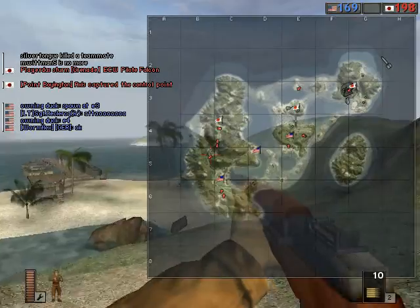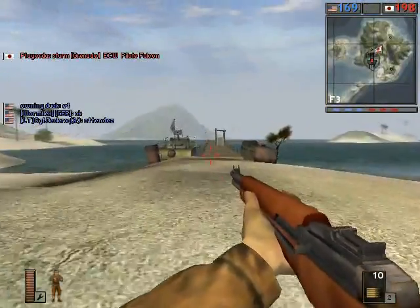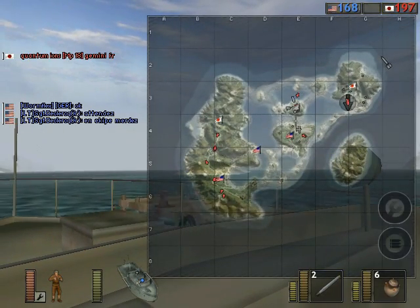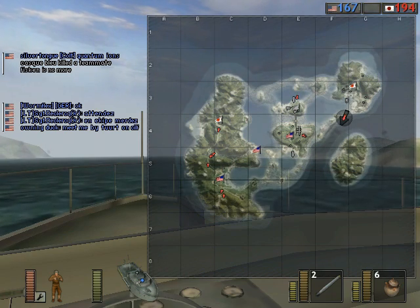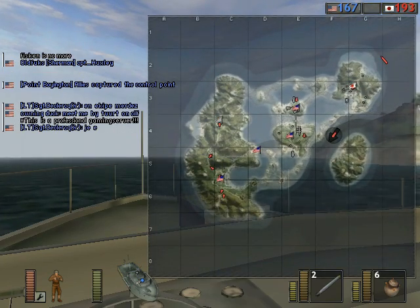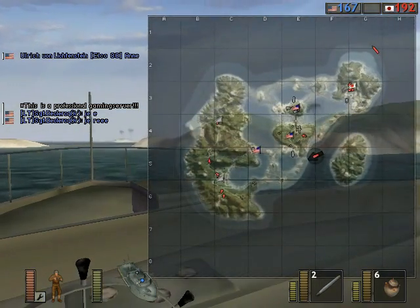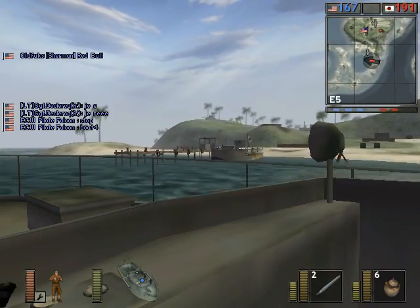Traditionally speaking, this flag over here is the one that the Japanese tend to go for first, especially back in the days when the destroyer faced the opposite direction. Because there's a little landing zone right up in the northeast corner. It's a very useful flag — it has two patrol boats as well as one landing craft. A good way to approach the airfield is to swing around from the southern side and attack from where the patrol boats are harbored. You're always going to give yourself away to a certain extent because the patrol boat will leave an empty vehicle icon when you get out of it.